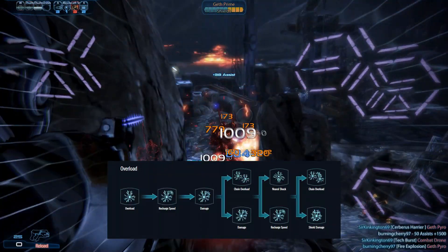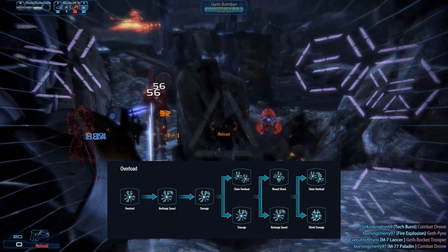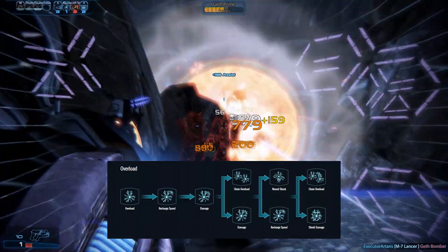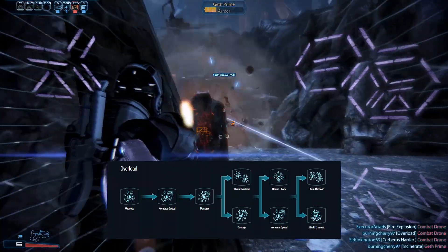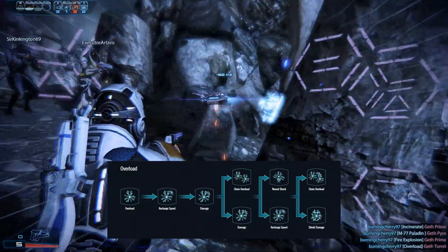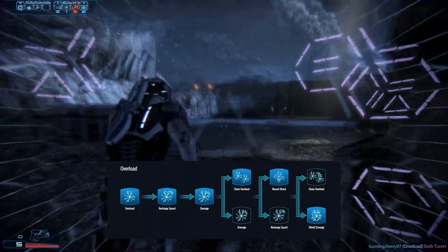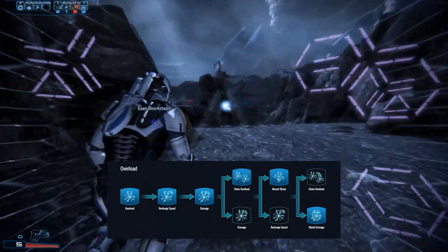Overload serves to deal very significant damage to shields and barriers, to stagger enemies, to detonate non-biotic combos including fire combos from Incinerate, and to prime tech combos. The Rank 4 evolutions are Chain Overload, which allows it to hit an additional target, and Damage, which simply improves the damage. On Rank 5, Evolution A Neural Shock allows Overload to incapacitate targets for longer and doubles damage to organic targets, while Evolution B marginally improves recharge speed. Rank 6 is a choice between hitting an extra target or massively improving damage. For primary damage dealing, the correct path is Chain Overload, Neural Shock, and Shield Damage.